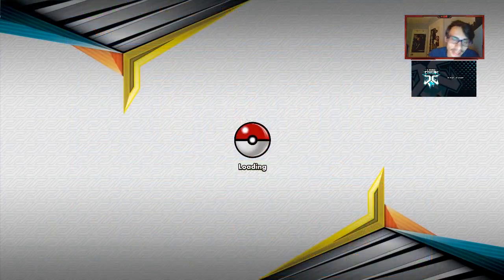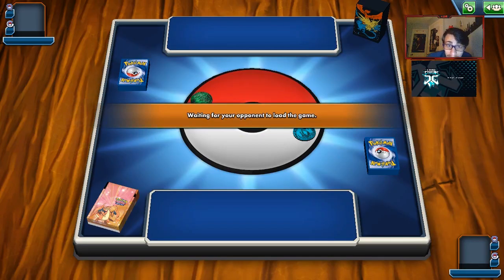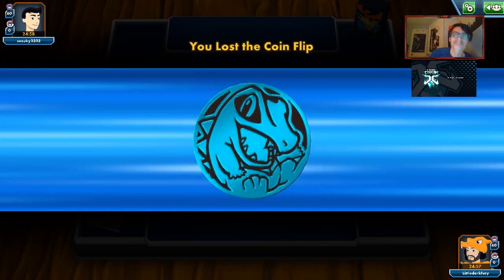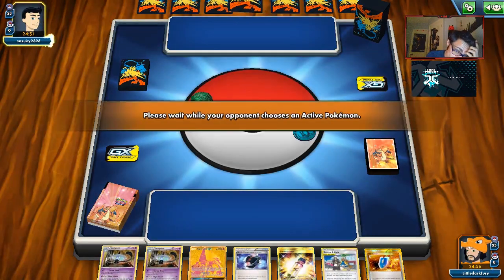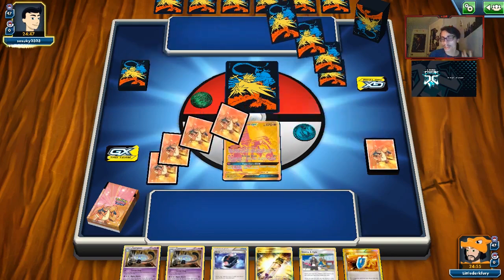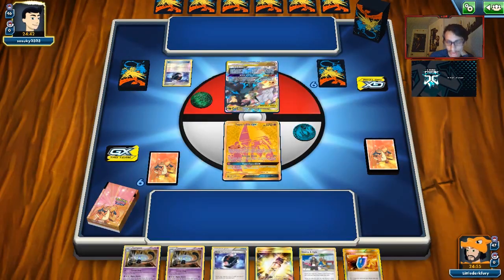We're going to keep continuing on with ADP March. See what we're up against next. Could be Reshiram — the types all line up. Going second means we get that Turn 1 Altered Creation off; we just need to find Guzma and Hala, and we do have it. We do start with Tapu Lele, which is not perfect, but we'll see what we can do. Actually, we can just Battle Compressor. They are playing a Reshiram and Zekrom deck — interesting matchup. Because we knock one out, we take four prizes — should be pretty easy. Oh, they're using Ho-Oh!